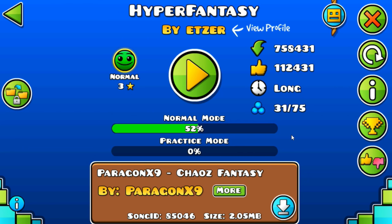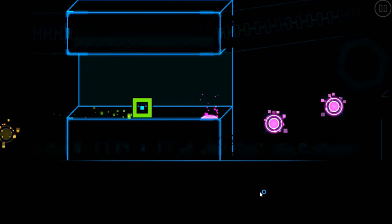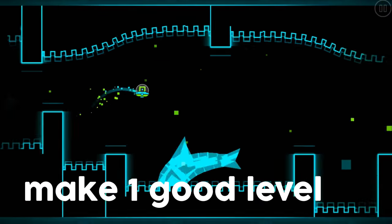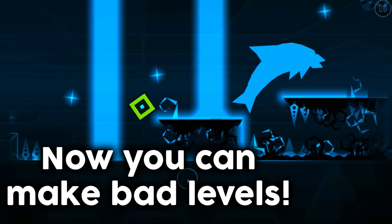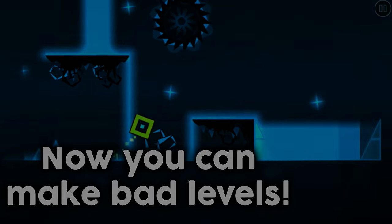Way number two: already have featured levels. Yes, this tutorial is supposed to help you get your first featured level, but it's a lot easier if you already have some featured levels in the past. The trick is to make one or two really decent-looking levels — good enough to still get noticed. Then once these levels get featured, it's smooth sailing from there. Every level you post after that will also get instantly featured. You can literally make anything at this point and at the very least it'll get rated. It's science time.